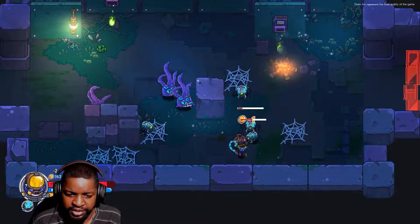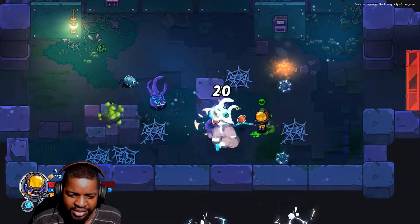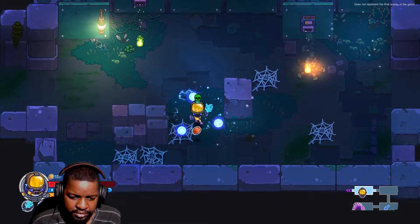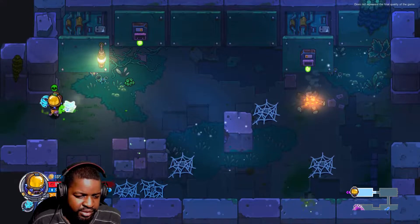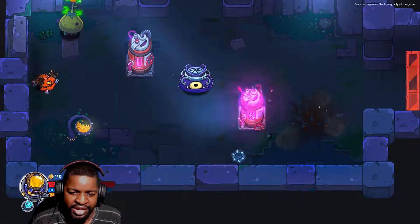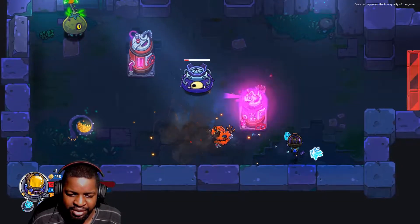I do think they need a money changing system in here - like a recycling item system if you don't want it. They make poison too. Poison gas or something? I'm dying. Please tell me I'll die. Thank goodness - I'm too OP right now. Oh, I'm dead.